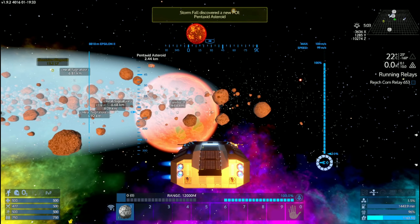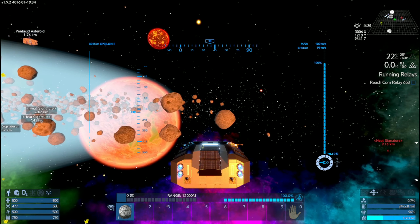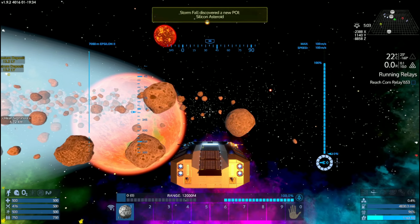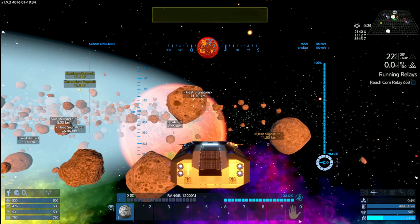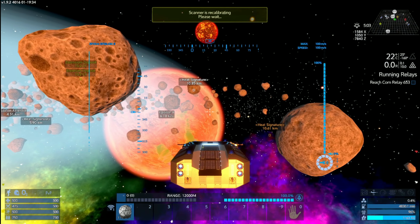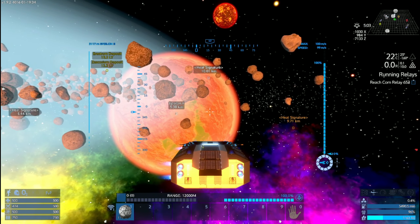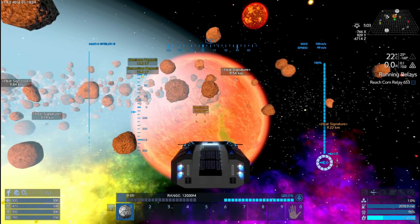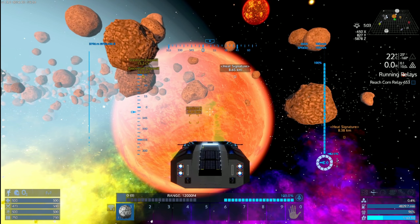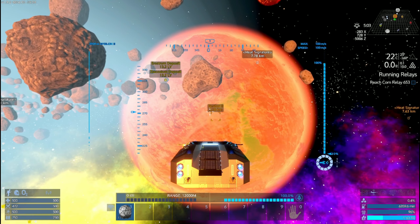We've got silicon asteroid, iron asteroid — nothing really to write home about right this second. If we don't find anything on this planet then we'll warp down to Epsilon 3. I'm crossing my fingers that we find the abandoned mine or the abandoned factory. If we find the abandoned drone base I'll do that one too, because that usually has three epic containers in it.